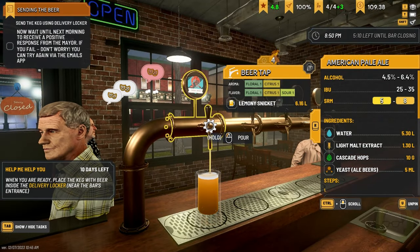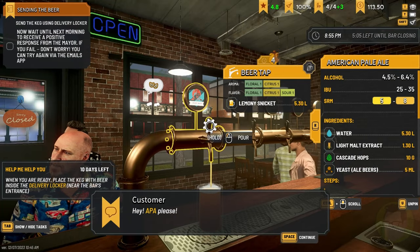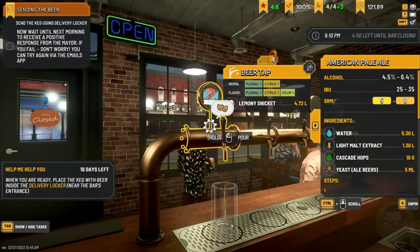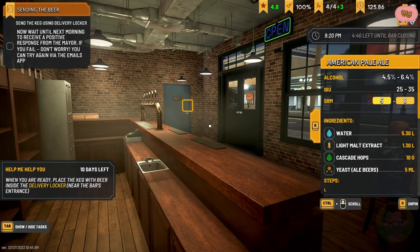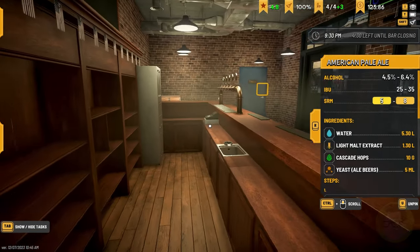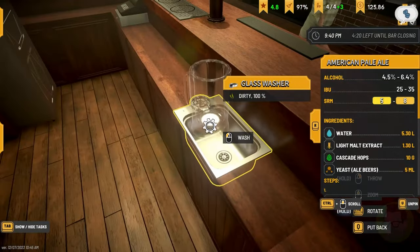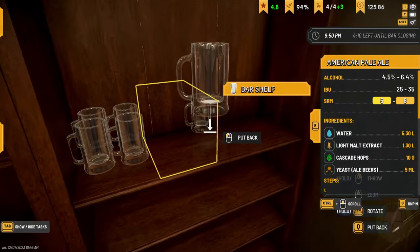Our Lemony Snicket - one Lemony Snicket for you. Let's change the label - damn it. One Lemony Snicket for you. Sorry about the delay guys. One Lemony Snicket for you. Perfect. And I think this dude over here wants a Lemony Snicket as well. One Lemony Snicket for you, sir. Enjoy. So we've got 10 days left on that challenge - it should be okay. Let's get that up and running and ready for our next customer.